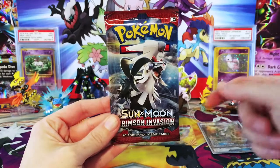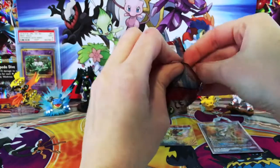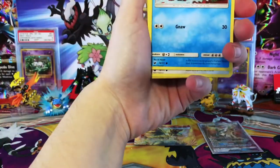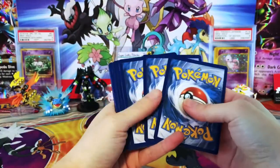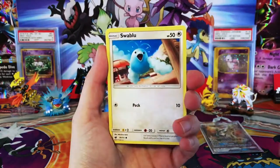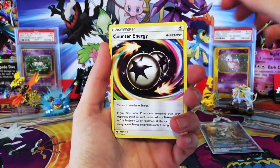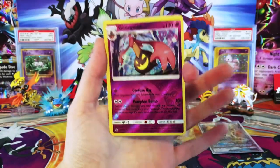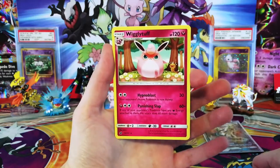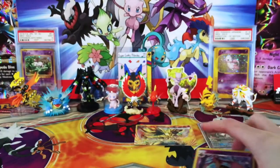Last pack. Here we go — come on, Crimson Invasion. Fingers crossed. End with... can we even get a Holo? Something, anything. We are already ahead — we have one pull, which is better than nothing, but it's always nice to get something from these Sun and Moon packs. We have a Swinub, Swablu, Shelmet, Stufful, Cacnea, Lightning Energy, Mawile, Counter Energy, Gastrodon, Reverse Gourgeist — which is a rare — and a regular rare Wigglytuff. But come on, that Wigglytuff — look how cute! Jigglypuff and Wigglytuff, you are adorable.